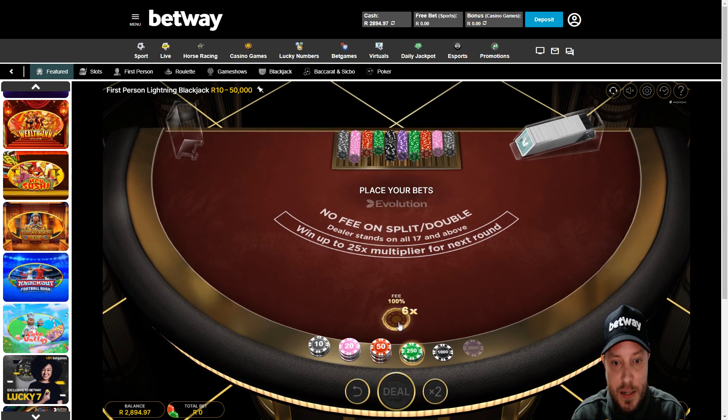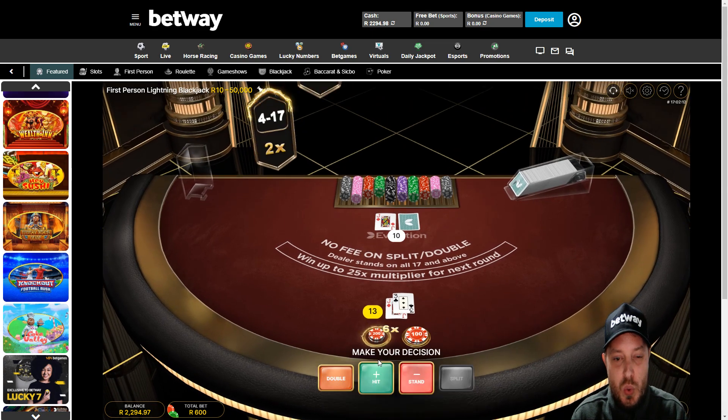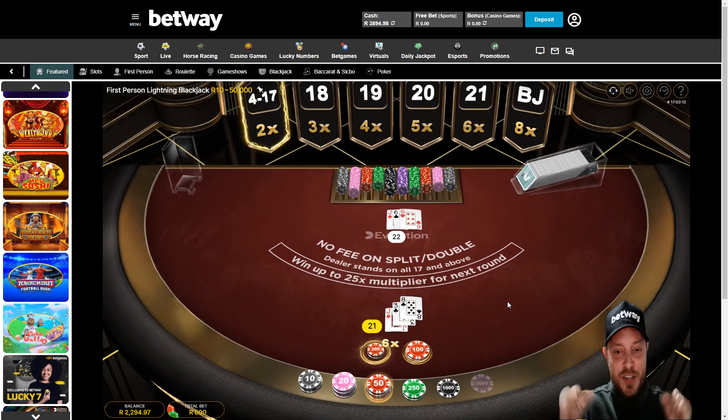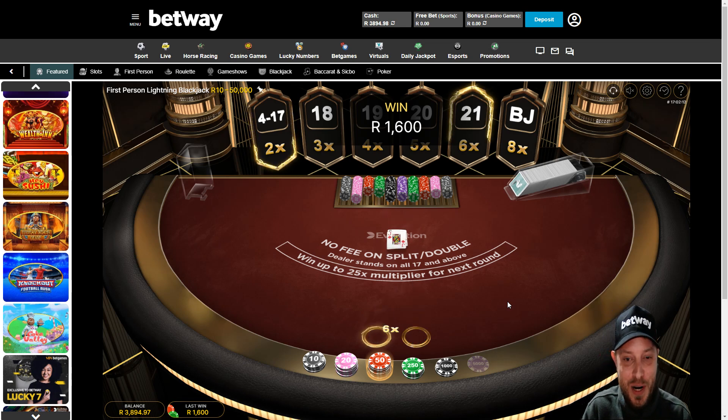Six times on this one. I'm going to keep the bets kind of low for the normal round but keep a nice one on the lightning round. Ouchies. 21. Come on — six times — 200. Yes baby, get in! 1,600 rand win on lightning blackjack. That's what I'm talking about.